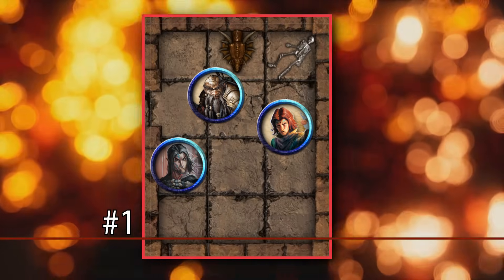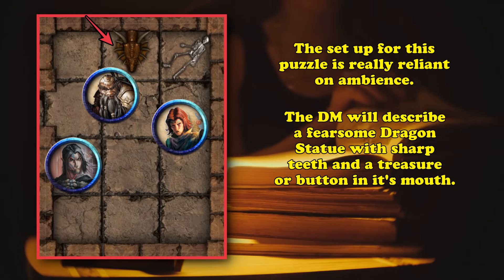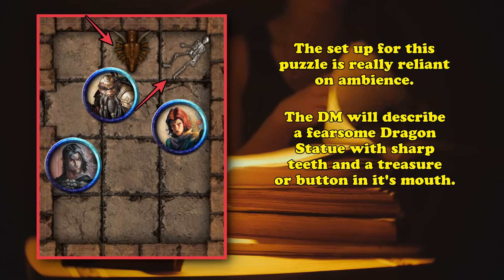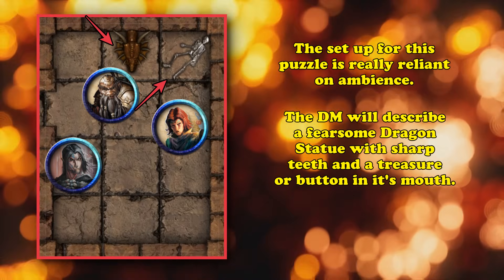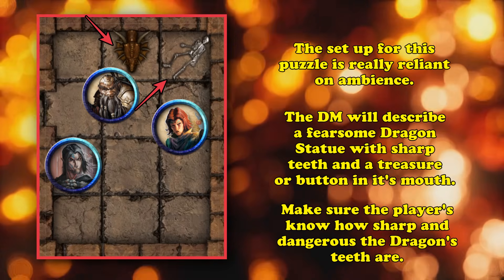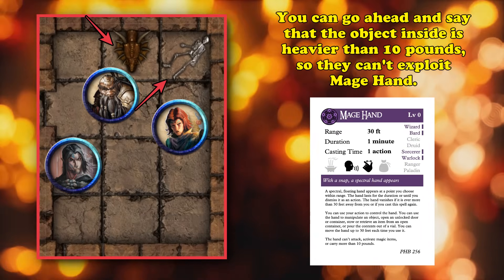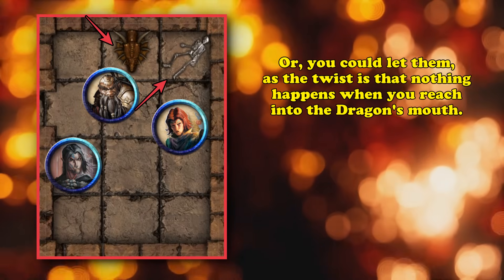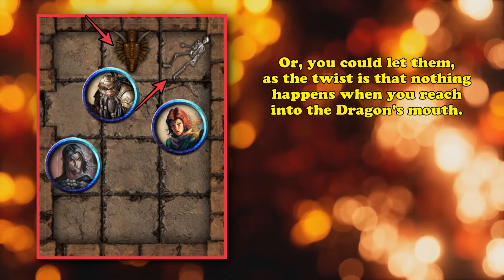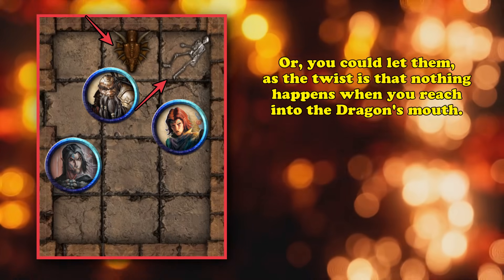At number 1, we have the dragon's mouth. The setup requires a little bit of ambience — the DM must describe a very important key or button located in the mouth of a dragon statue, which you have to describe as having very sharp teeth, with possibly blood dripping from it, or even add a skeleton with a ripped-off arm next to the statue. The players will need to open the dragon's mouth and stick their arm in very deep to push a button or grab the necessary object, and you have to emphasize how deadly and sharp the teeth seem. The puzzle's answer is that nothing actually happens — if they simply open the mouth and reach their arm in, they can push the button or grab the key without anything bad happening.